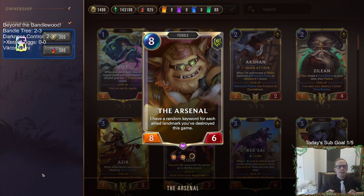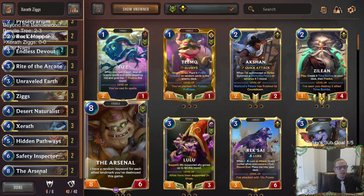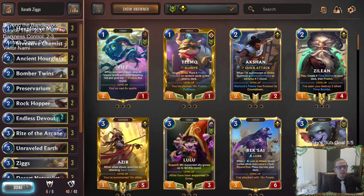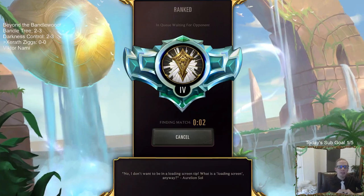If there are 8 landmarks destroyed when you play this thing, it's an 8-6 with 8 random keywords - Overwhelm, Elusive, Quick Attack, Challenger, Scout, Spell Shield - just going to have all of that. That is just absurd for a finisher. We're going to have a couple copies of the Arsenal at the top end. Super excited to try out this card. Let's play some Xerath Ziggs - we're going to take it to ranked and play 5 games.